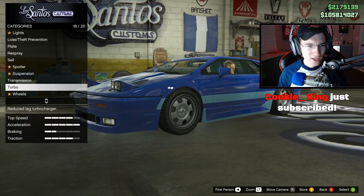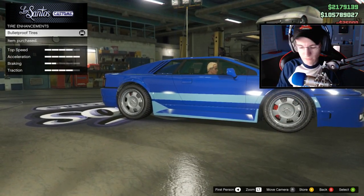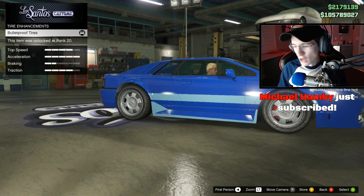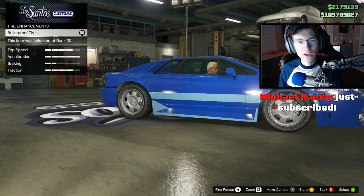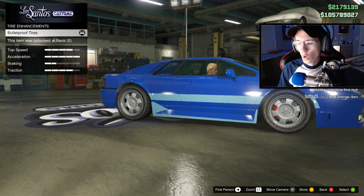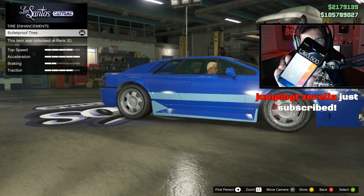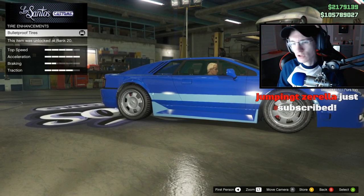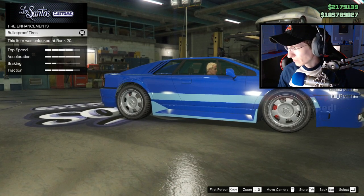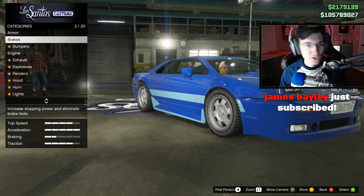That right there brings our grand total. The Ocelot Ardent was originally $1,150,000. With all the performance mods — armor, brakes, engine, transmission, turbo, and bulletproof tires — that brings our grand total to $1,393,500. So that is our total for this vehicle if you buy it and do the performance mods only. Matthew, thank you so much for dropping a like and for subscribing.